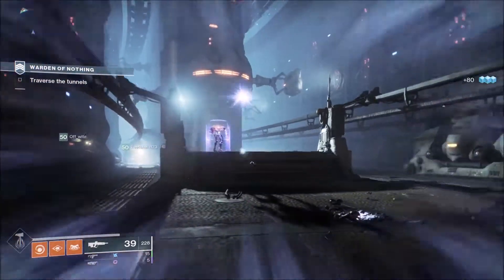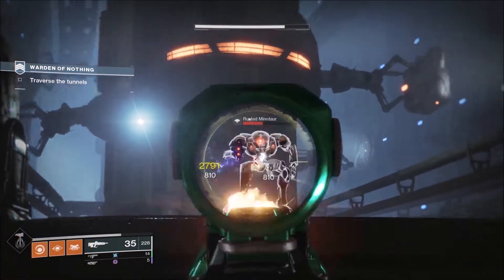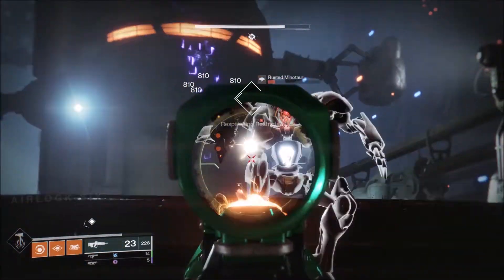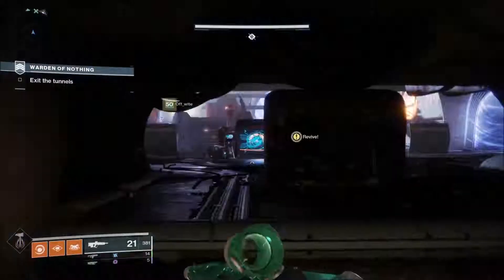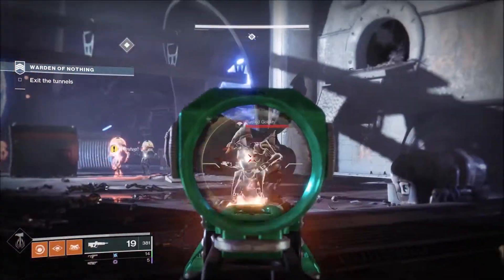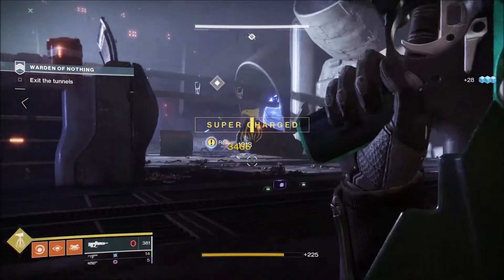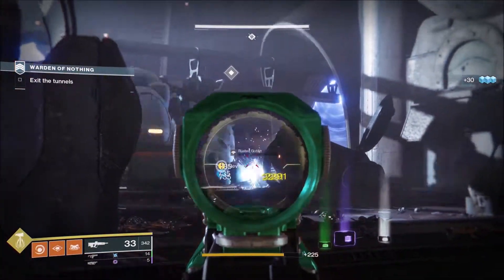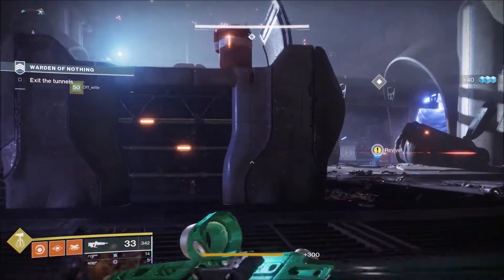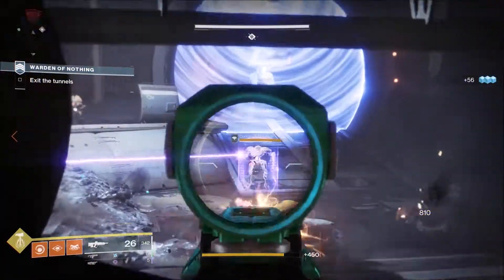The roll I got was High Impact Reserves and Head Seeker. This roll leans pretty heavily into PvP for me, but in PvE content this weapon is a workhorse. It won't burn enemies down like A Thousand Voices or any other heavy, but it will get the job done. Head Seeker makes hitting higher-level adds like knights pretty easy, and High Impact Rounds lets you take out yellows pretty fast with the added bonus damage. It's very good at cleaning up shop, but I would always recommend a Sleeper or any other heavy weapon over this weapon when talking about bosses.